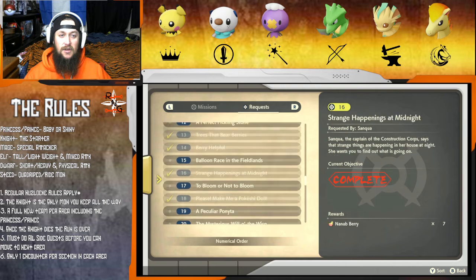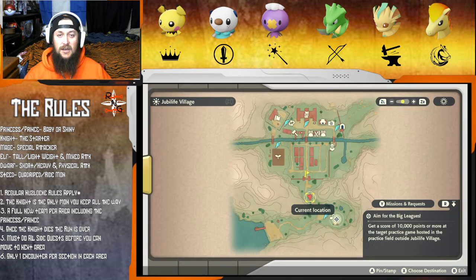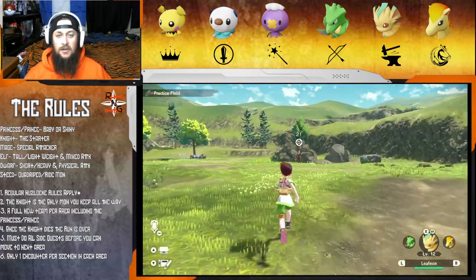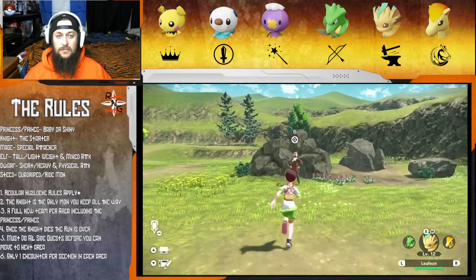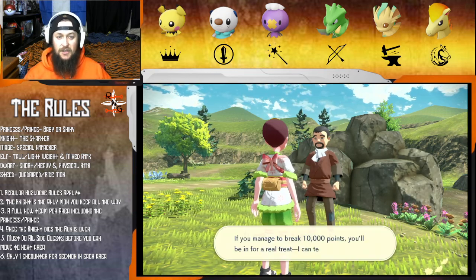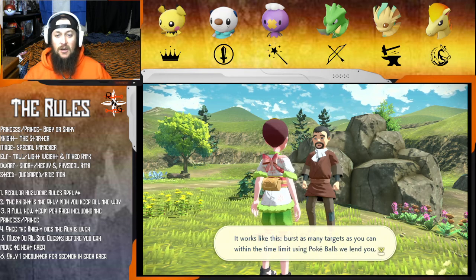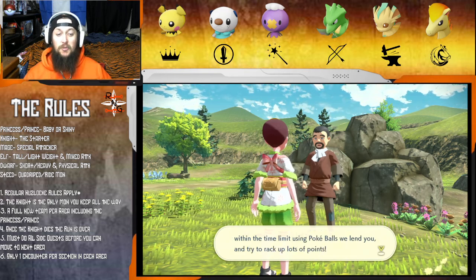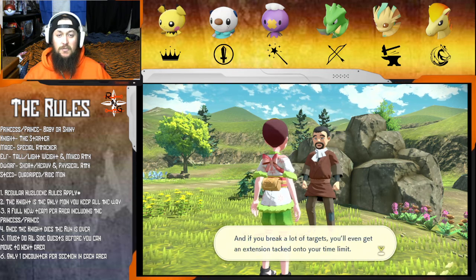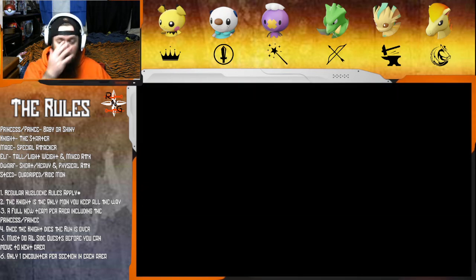We need to do request number five as well. Now for the balloon game: 'Line up lots of targets, pop a lot per ball - and the best of all, if you manage to break 10,000 points you'll be in for a real treat.' Throwing Pokeballs - purple is 100 points, yellow is 200. Break more than one and you get a bonus. We're looking for yellow but we gotta do as many as we can.